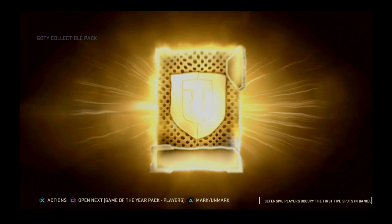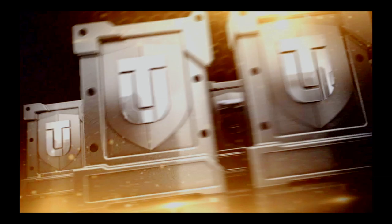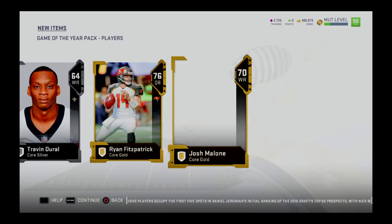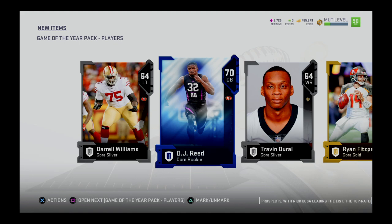Let me start opening up these packs. We have a Game of the League with the Chiefs and the Rams — that was a killer game. Too bad it's not happening in the Super Bowl, but New England always puts on a good Super Bowl so I'm looking forward to it. We got silvers and golds, not a great pack, but honestly this is gonna come clutch with the Team of the Week 89 player.